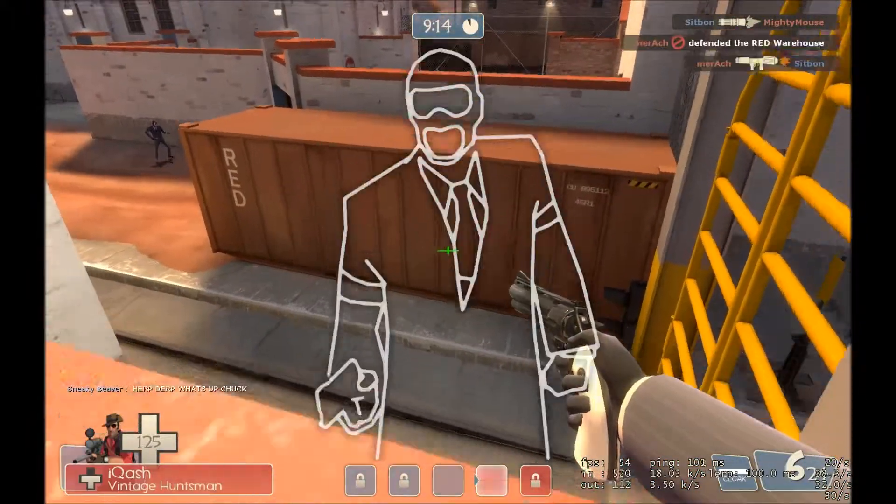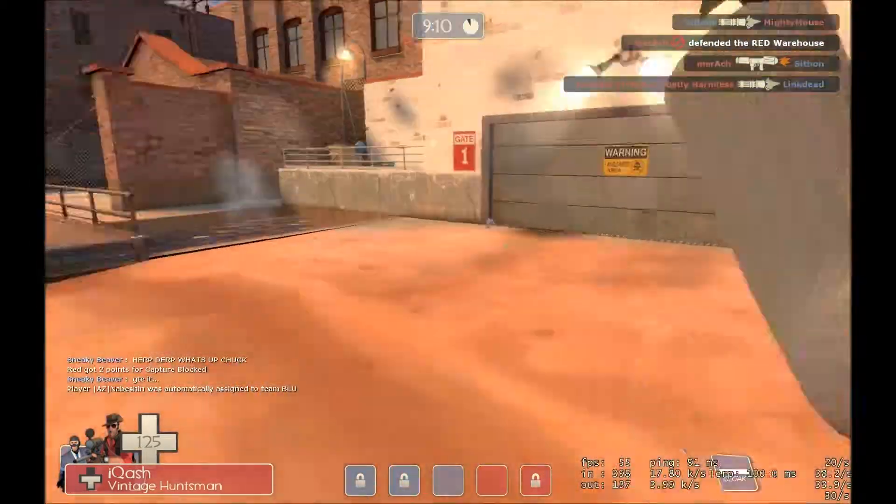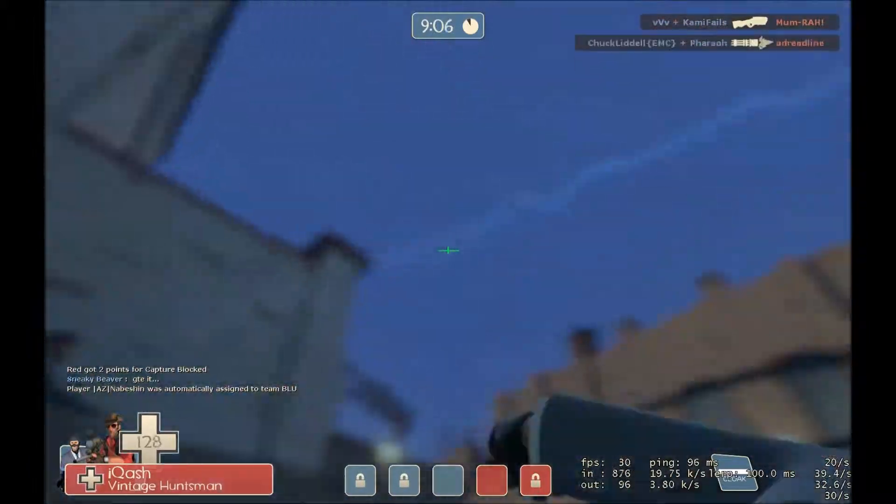You'd think after five years they'd fix the glitch where the spy has three hands. But then again, I guess a rogue should have that many hands. Why is there always a pyro on me or something?